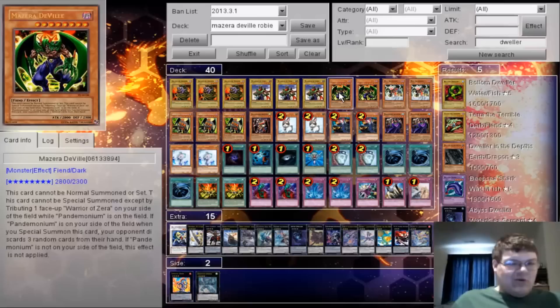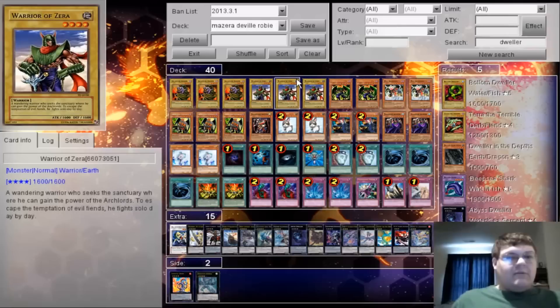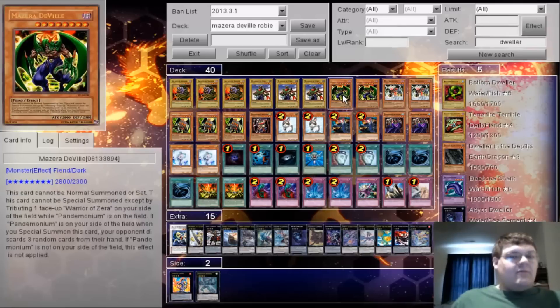It kind of stings that Tour Guide just got the axe for the new format, but the deck could still work. The whole point behind Project Archfiend was to summon Mizzara Deville, which when you have Pandemonium on the board, you tribute Warrior of Zera to bring out Mizzara Deville from your hand. He lets you discard three cards from your opponent's hand at random. If your opponent has less than three cards they just lose them all — he's a really dumb card and we wanted to find a way to abuse him.